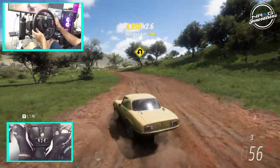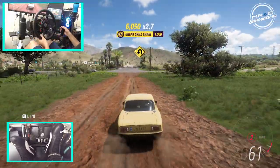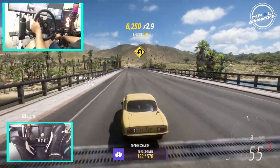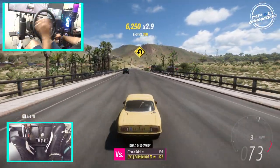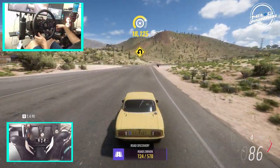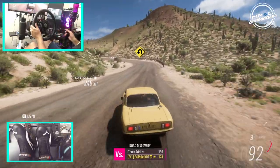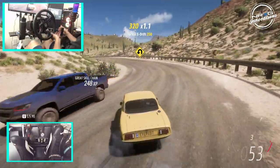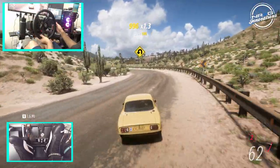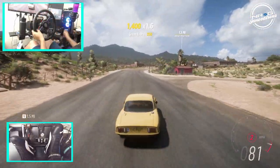This thing actually handles pretty well on the dirt — I am actually very impressed with this. So I think that'll do it for this episode of Forza Horizon 5 — a little wheel spin drift build for the first time on Horizon 5. Hope you guys enjoyed it. If you want to see more, let me know down in the comments. As always, I appreciate you guys coming back and watching. I'm Evil Rabbit — I'll see you guys on the track!